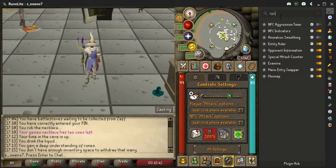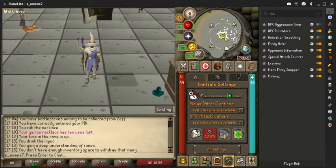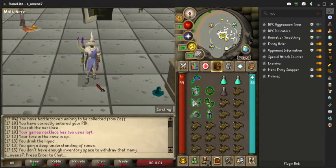The last feature we'll have a look at is the NPC indicator. This one is really useful for highlighting NPCs. You can highlight to see the hit zone of the NPC so you're clicking correctly to attack, and you can also select to show the tiles the boss is taking up, which is also useful for safe spotting. Now that we've had a look at the most useful features, later in the video I'll show you how to use these in practice.